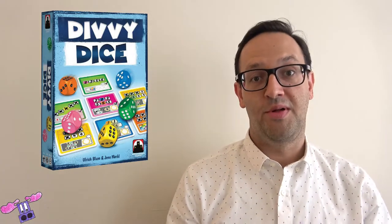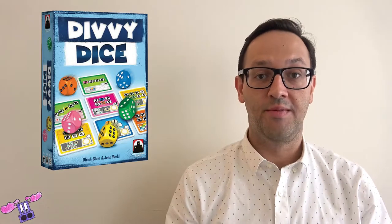Hey guys, Carl from Purple Miss Plays. Today we're taking a look at Divi Dice, a roll and write game from Stronghold Games, designed by Ulrich Bloom and Jens Merkel. As normal we're going to be doing a solo playthrough, but this time I'm going to show you the rules for both the multiplayer game and the changes for the solo game before I get into my solo playthrough. Then as usual I'll go over the components and what I think about them, and I'll meet you back up here to tell you what I think about the game. So let's head down to the table.